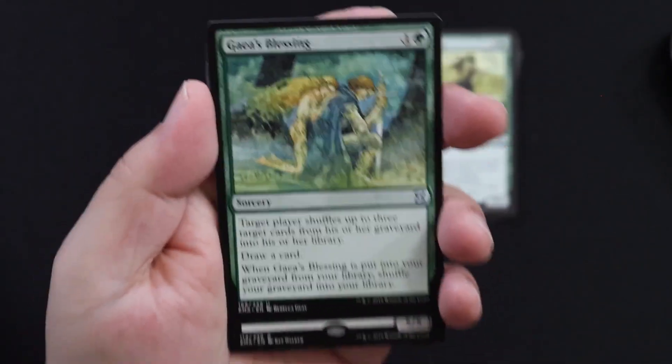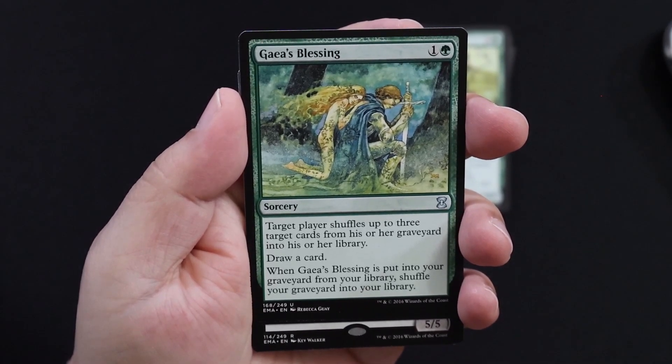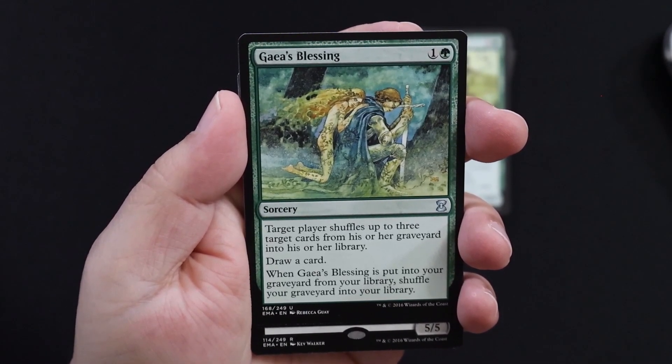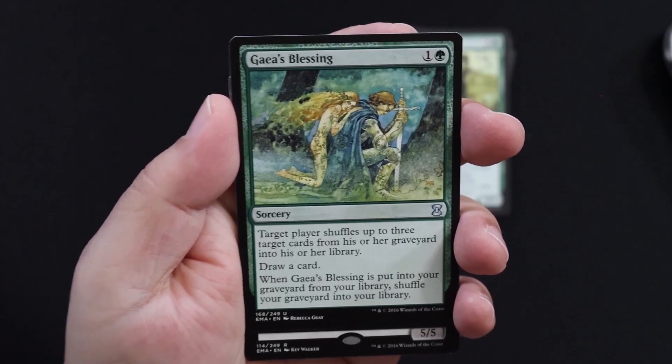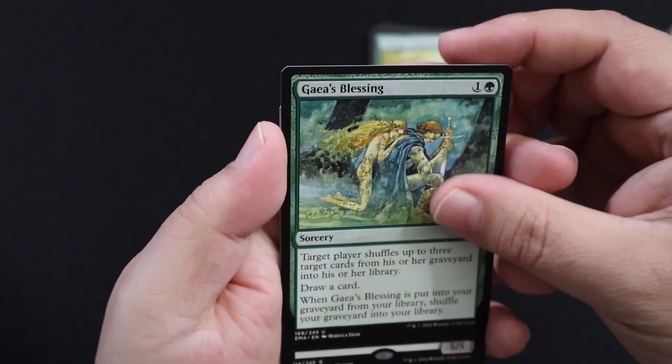Gaia's Blessing — one green, one colorless. Target player shuffles up to three target cards from his or her graveyard into his or her library. Draw a card. When it's put in your graveyard, shuffle your graveyard into your library. Pretty cheap and pretty interesting effect, so cool.